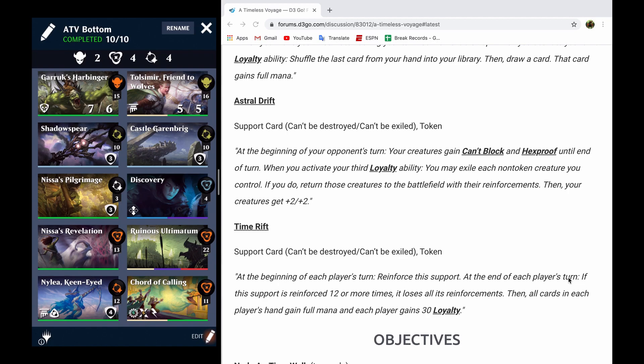You cannot use typical removal methods to get rid of their creatures, assuming you are going to consider targeted removal as that specific removal. Furthermore, it means that you cannot make creatures that have Defender or Vigilance or Reach or something like that, and expect them to block and kill your opponent's creatures. So in all, it just makes it so that removing your opponent's stuff is a lot more difficult. You want to make sure that you have non-targeted removal, or that you're running something like Shadow Spear that makes it so that your opponent's creatures cannot get hexproof in the first place.